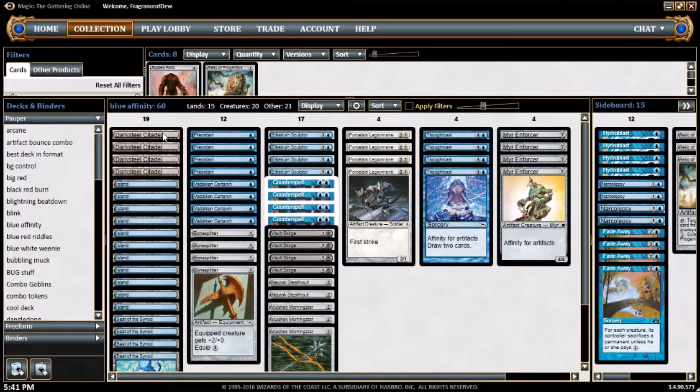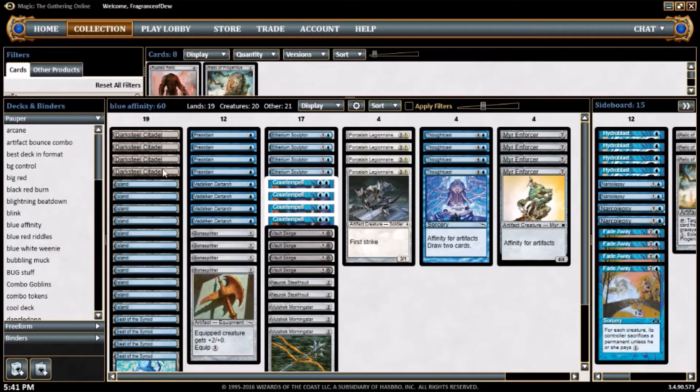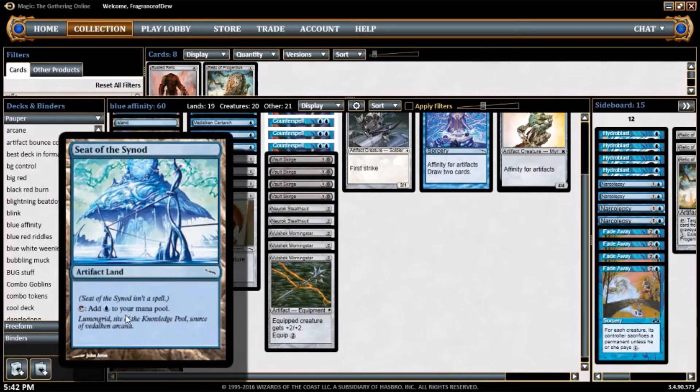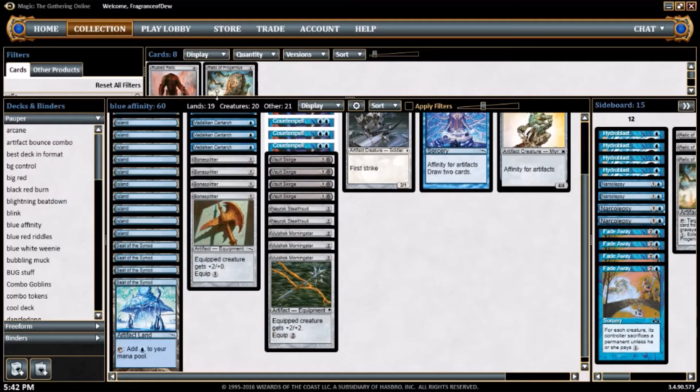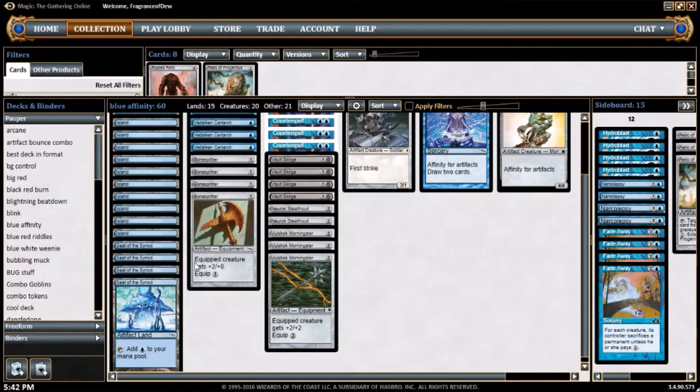We got 4 copies of Darksteel Citadel — Artifact Land, taps for 1 colorless, and it has Indestructible. So if someone casts an Ancient Grudge against us, they can't even kill our Darksteel Citadel. We have 11 Islands, and 4 copies of Seat of the Synod — Artifact Land, same deal except it is not Indestructible and it taps for blue instead of colorless, so in that way it is completely different than Darksteel Citadel.